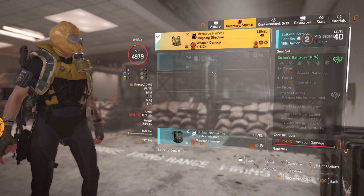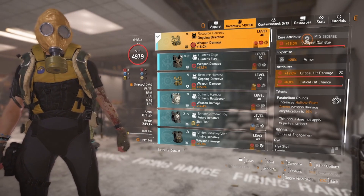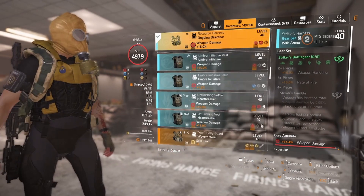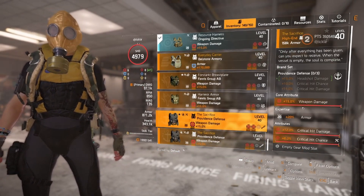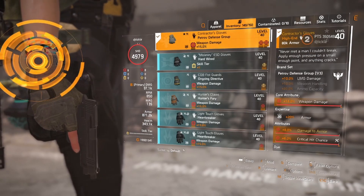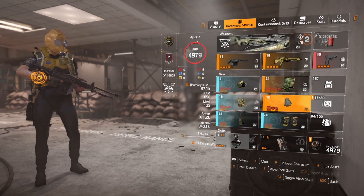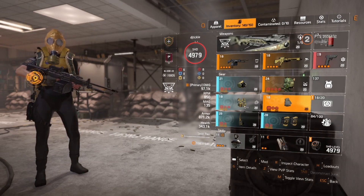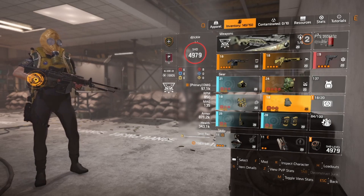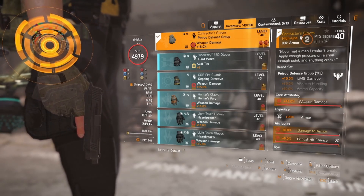We chose to go with the Undirective chest piece because we get 15% multiplicative damage, up to 35% total. You could go glass cannon with Sacrifice for a straight 30%, but then you'd drop the Contractor's Gloves, losing LMG damage and damage to armor. It works out about 7% more damage with glass cannon but you're also taking 60% incoming damage. In legendary, that trade-off just isn't worth it.